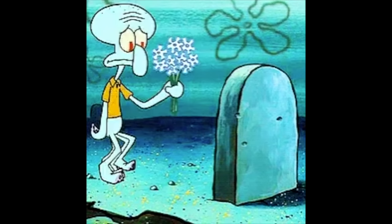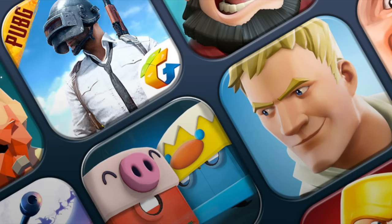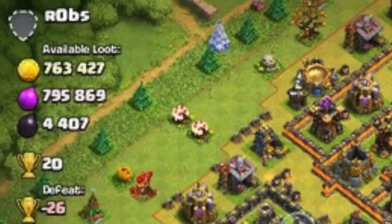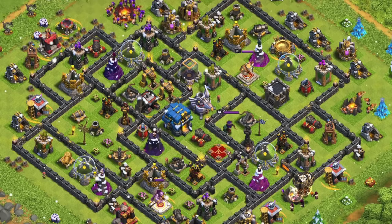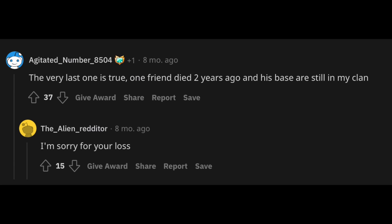Dead bases belonging to actual dead people. Yes, sadly people do pass and their bases remain in the game. That's how it works in every multiplayer game, but there's something creepy when you think about those dead bases you find. Could it actually be from a person who has passed, and the only thing you think about is 'wow, free loot, 1 million each'? It does happen a lot more often than you think. There are even Reddit posts claiming that their clanmates have died and they're still in the clan. The more you think about it, the creepier it is.